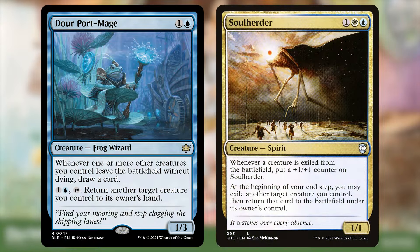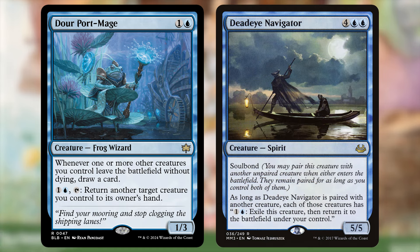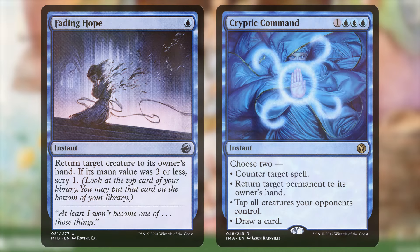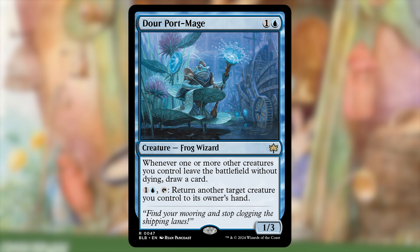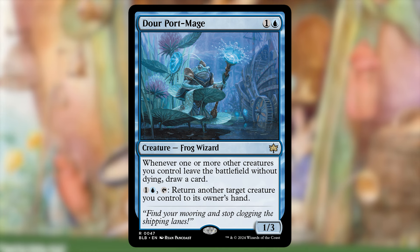I think once Soul Herder was printed, we stopped needing more blink or flicker pieces for cube. That said, Dour Port Mage is another compelling choice. It's a 2-mana 1/3, and when one or more creatures you control leave the battlefield without dying, you draw a card. You can also pay 2 and tap it to bounce a creature you control to its owner's hand. This is obviously great card advantage in blink decks, and it also plays nice with blue bounce spells you might target your own creatures with to save them, or a mass bounce spell. It also gives some protection against exile spells your opponents cast. Beyond blink, that second ability is very useful for control and tempo — you can throw a chump blocker in front of a big attacker, then return the blocker to your hand before damage happens. If you do want to find a spot for this, I wish you luck in deciding what to cut.